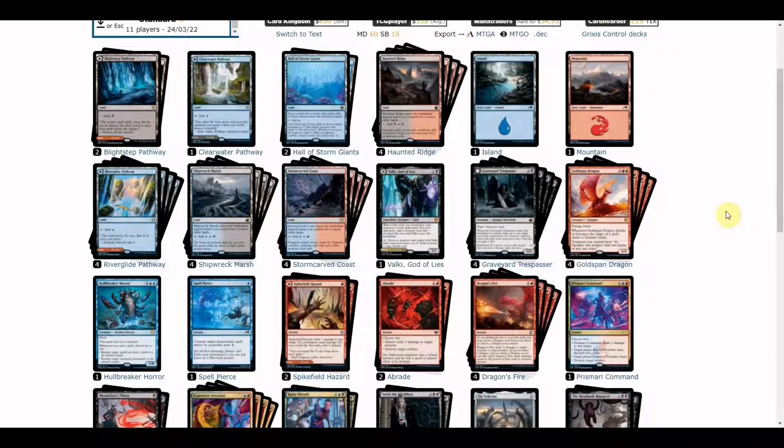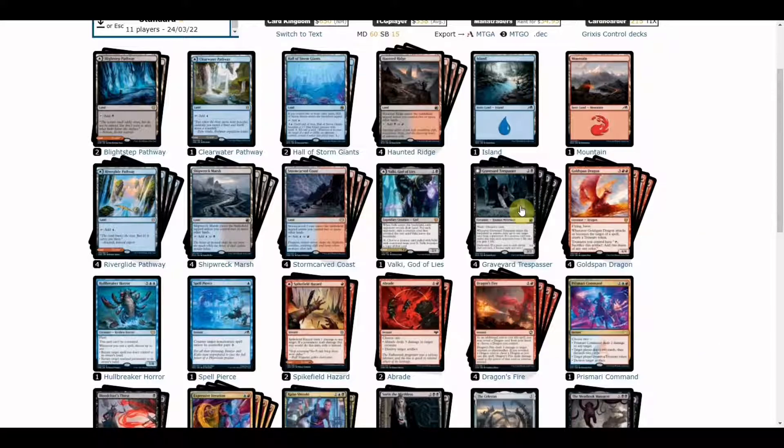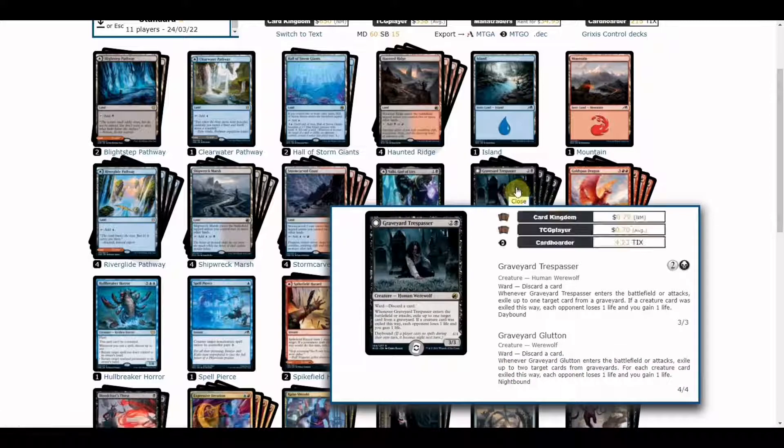We have a few one-ofs and a four-copy playset of Graveyard Trespasser. It's a three-mana 3/3 creature with ward — discard a card. When it enters the battlefield or attacks, it exiles up to one target card from a graveyard. If a creature card was exiled this way, the opponent loses one life and you gain one life.